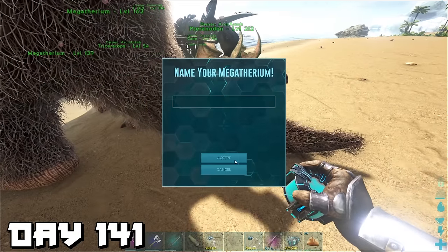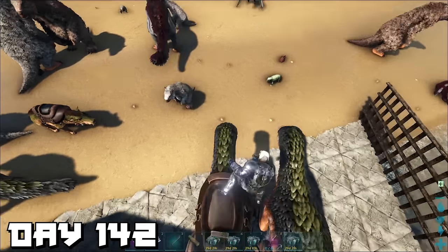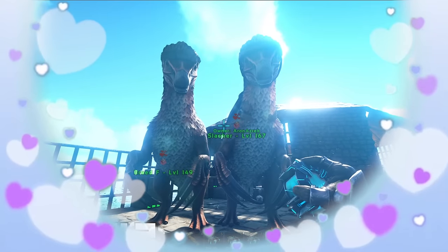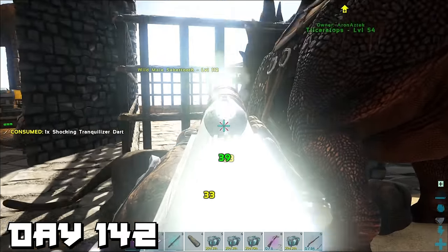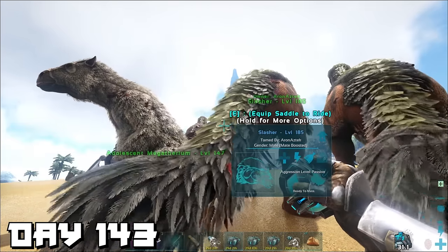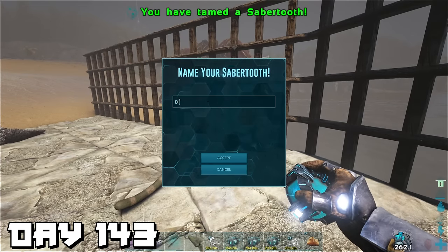In other news, later that day our megatherium had twins — they will grow up big and strong to fight a spider. Day 142 — we started breeding our new female therizino with our old male therizino. Yes, they are father and daughter, but in this world it's completely normal — after all, love is love. We then noticed a sabertooth trying to get milk from the triceratops, so I tranquilized it and put it to sleep.